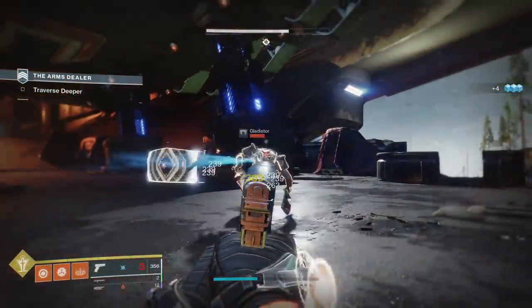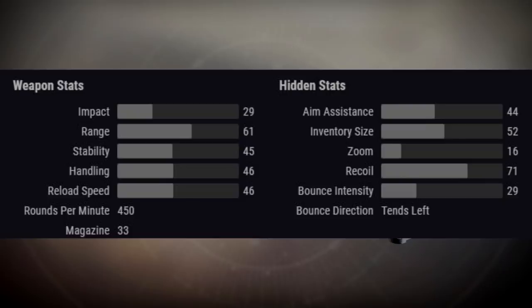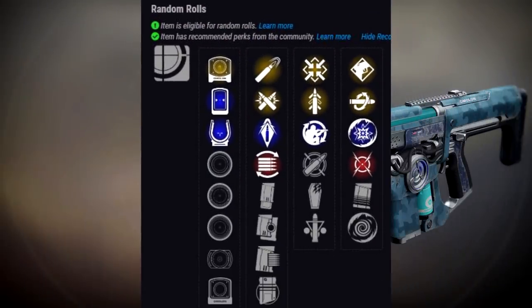Moving on, we have Uriel's Gift, a Legendary Energy Auto Rifle. Looking at the stats, this belongs to the 450 RPM archetype — generally a more common archetype, but one of the most consistent and reliable auto rifle archetypes out there. The stats are pretty average across the board. Moving on to the perks, we do have some interesting options.